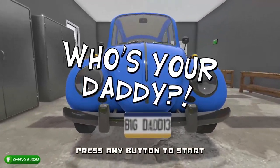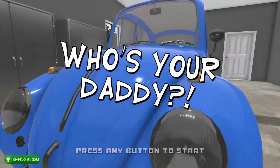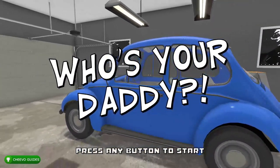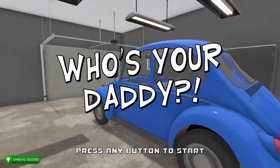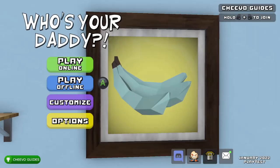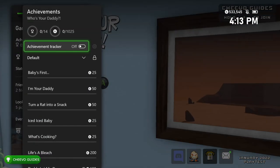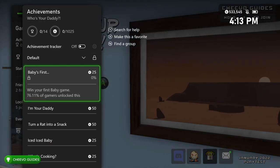If you're using a video guide, this is going to take about 30 to 45 minutes, maybe an hour at most. That leaves you with at least about an hour of extra time in the free trial, just in case it takes a little longer to get any of these achievements. You have up to two hours in the free trial to get the full 1000G.